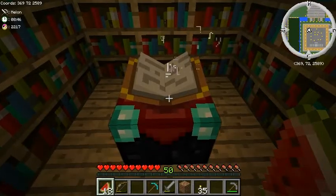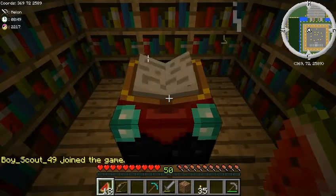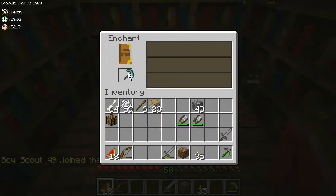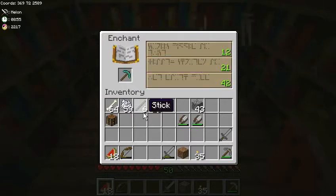I have grinded my way to level 50 — about six hours of spider killing. And I will try and enchant at level 50. Well, not 42, not 21, not 12. If you hold something in your little hand here, it goes right back in.